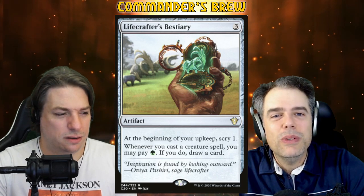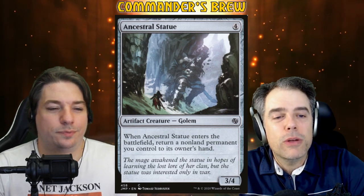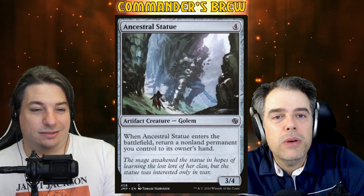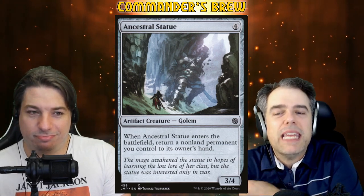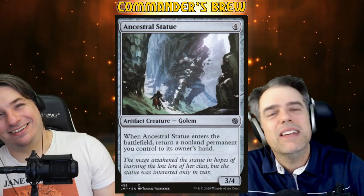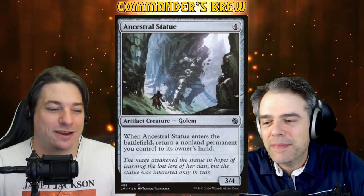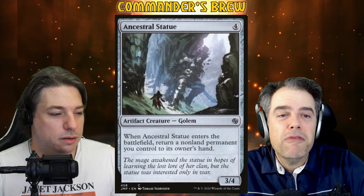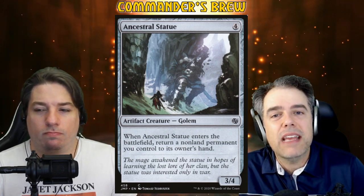If we're doing this kind of system, we might as well run Ancestral Statue — four generic artifact creature Golem, 3/4. When it enters the battlefield, return a non-land permanent you control to its owner's hand. So if Ancestral Statue costs zero, we return Ancestral Statue and cast it again for zero, maybe draw cards or make Tangle Wire mana. We can get an infinite storm count as long as we have a 'may draw a card' option. We can't deck ourselves if it's a may trigger. Even if you make like fifty copies, drawing fifty cards — you're still pretty safe.